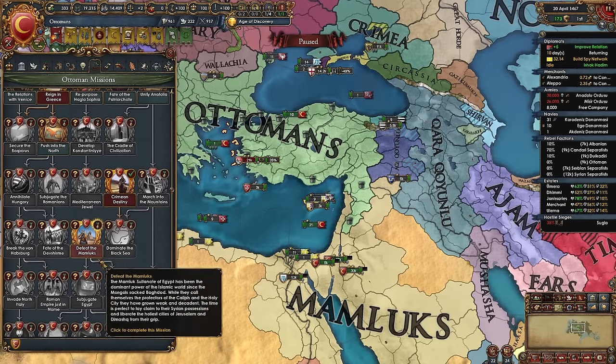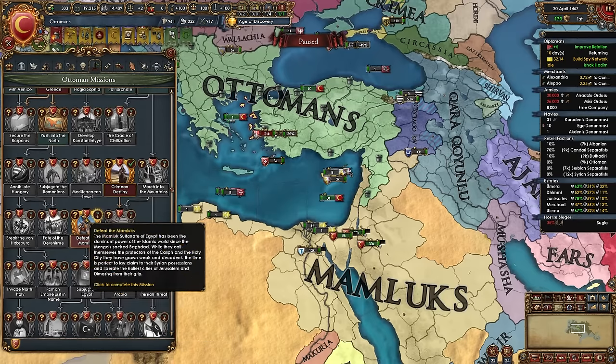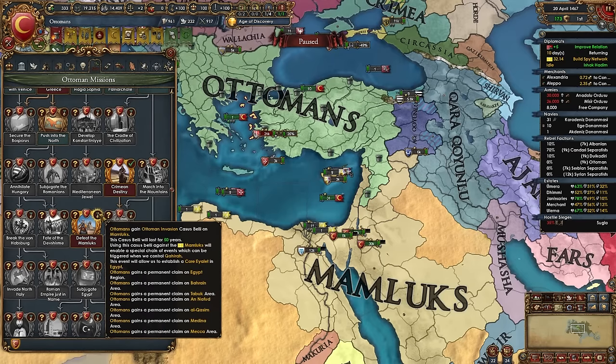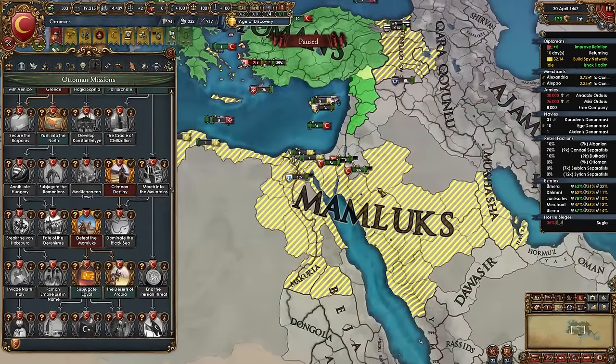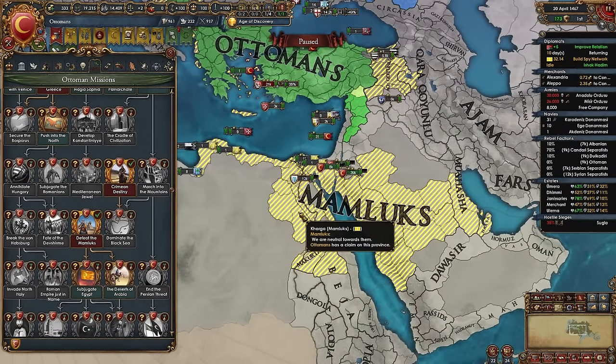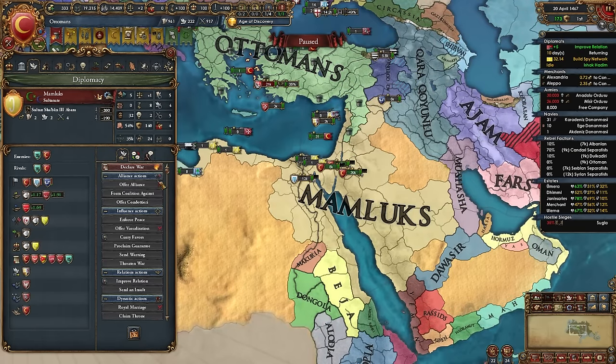Now you can take the mission 'Defeat the Mamluks,' which grants the Ottoman Invasion CB on the Mamluks for 50 years. Using this CB triggers a special event once we control Cairo, letting us establish the Eyalet of Egypt immediately with no aggressive expansion. There are many ways to conquer the Mamluks — if you don't want the Eyalet you can just conquer them normally — but why not use the better option? The CB will last 50 years so no rush.